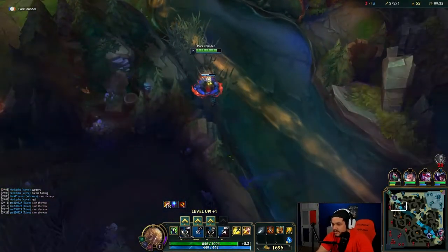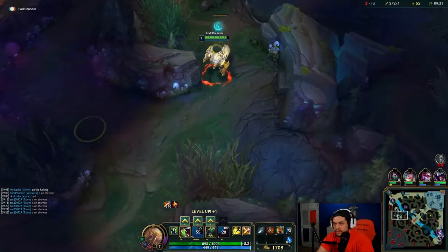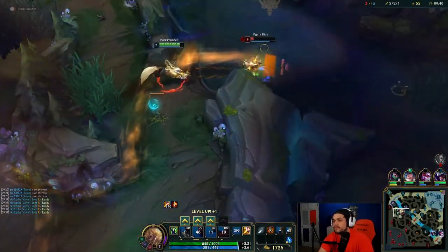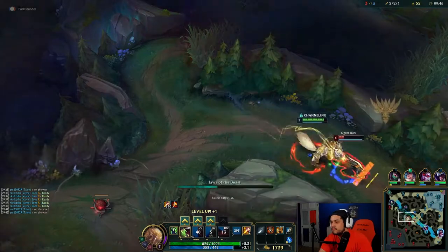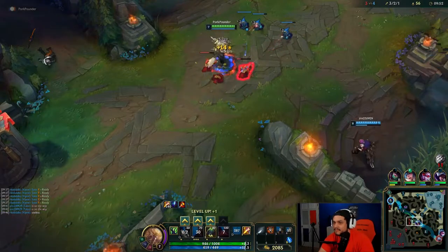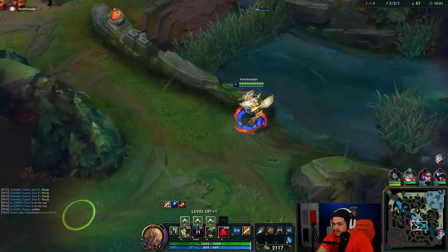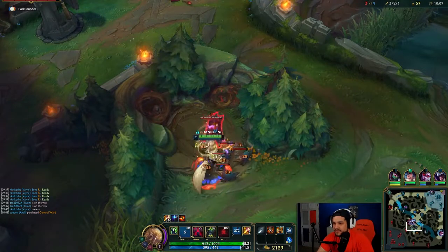So whenever you gank like that in lane, what you want to do is — when you hold your Q you go through them. And you can use that like when you're going through them. What you want to do is: go to lane, typically they're running away from you towards their base. If you hold Q and go through them, as you start going through them press your E, and then by the time you've gone all the way through them your E should be back up so you can reactivate your E to fear them the other direction towards your laner.